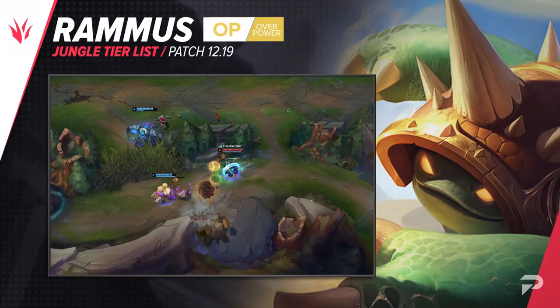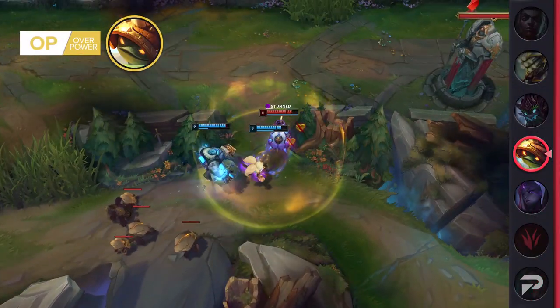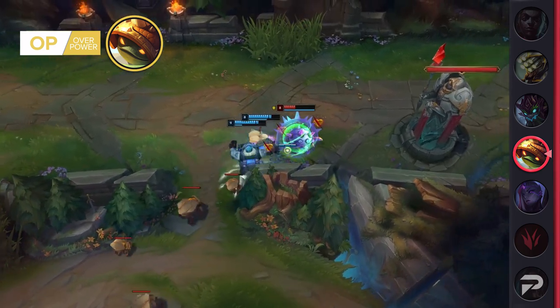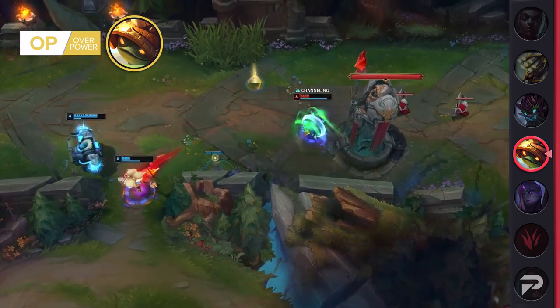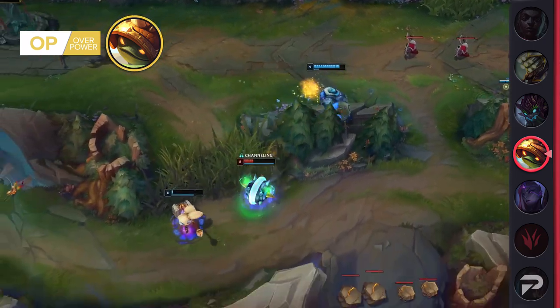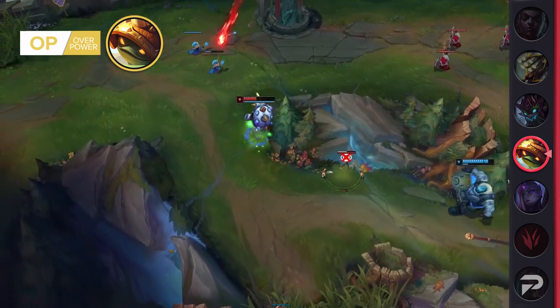Rammus also moves up to the OP tier. Most champions that make the OP tier in the jungle are ultra carries that do tons of damage — tanks are usually hard-capped at S tier. But Rammus is doing so well lately, especially with other top tier picks being nerfed, that we don't really have a choice. What makes him so good is how easy it is to catch out foes early on. He gives good gank pressure, and at later stages one pick can be enough to secure Dragon, Baron, or even end a game.